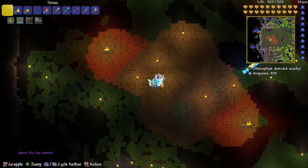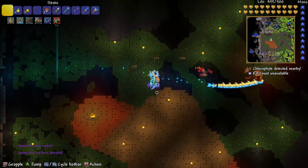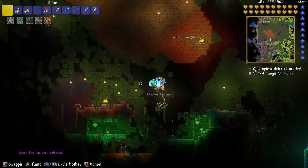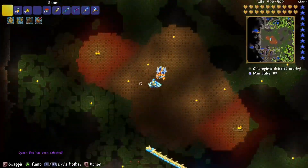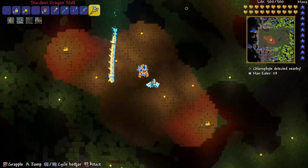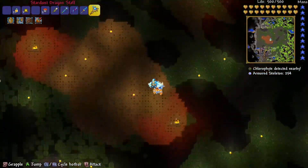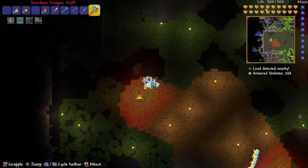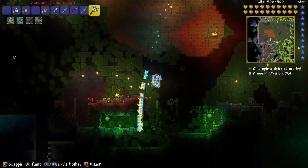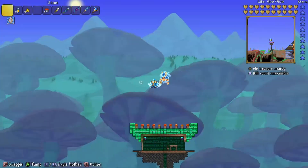In the number one spot is the Stardust Dragon with an average of 40 to 50 damage base. This is such an overpowered summon — look how fast it killed Queen Bee. It goes through walls, it goes through any block, and you can stack it. With my armor buff you can make the dragon longer and more powerful, up to an average of around 300 damage, which is by far the most powerful on this tier list.